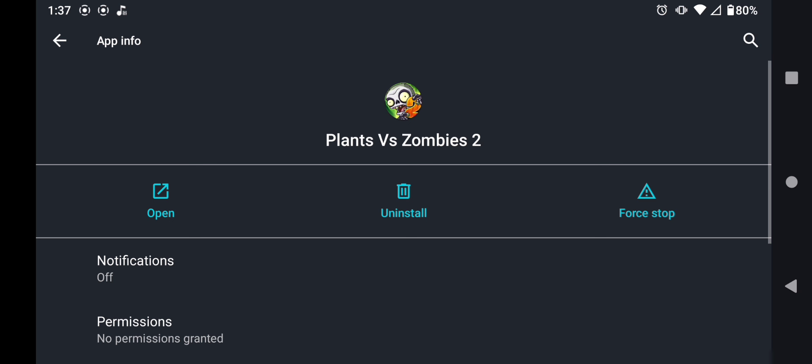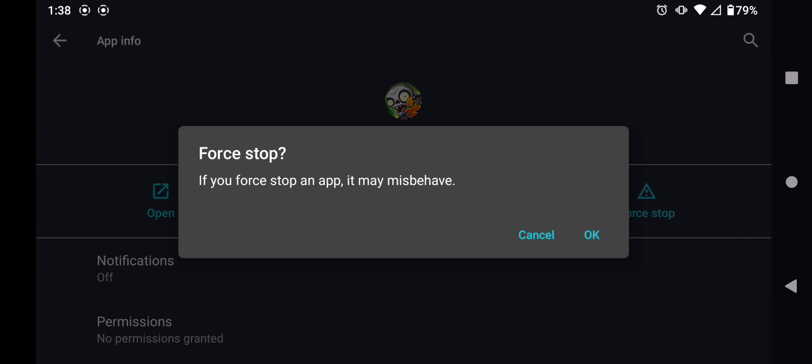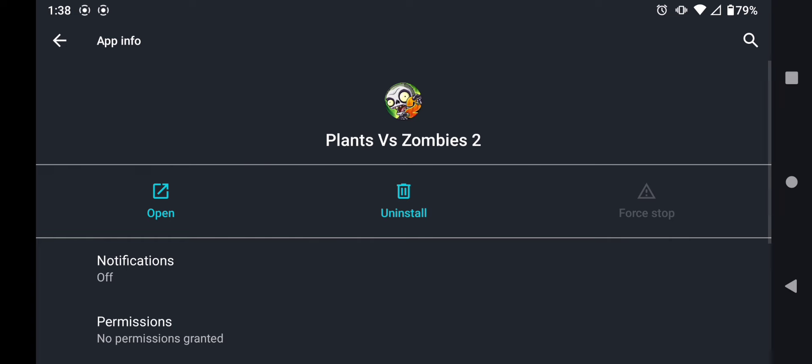After you've done that, you're going to want to force stop the app. This step is not really necessary — it just helps refresh the game's files so the file we put in will work. Go to the screen, force stop it, wait a few seconds, and then open the app again and wait for it to load.